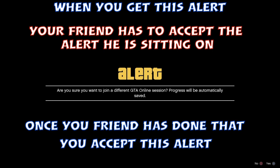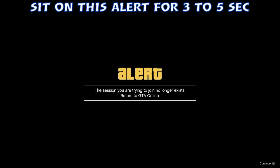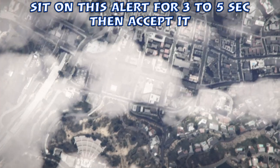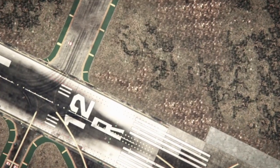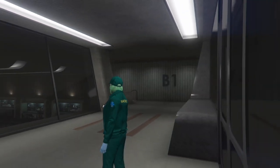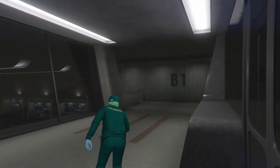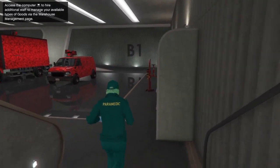After accepting that first alert, you're going to get a second alert — it'll flash on screen. Once you get the second alert, sit on it for about three to five seconds, then accept it. If done correctly, you'll spawn back inside your nightclub with no minimap. If you have the minimap missing but still aren't glitched out, you'll need to repeat those steps — go back in the nightclub and redo that part.